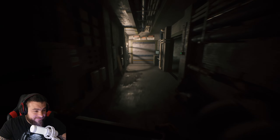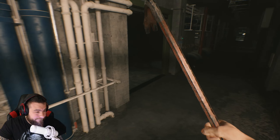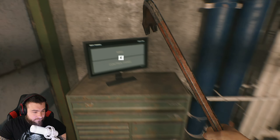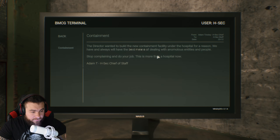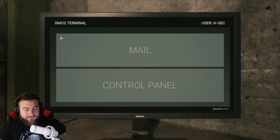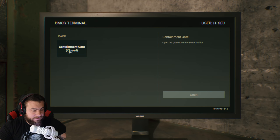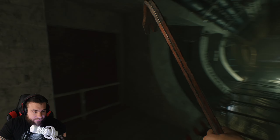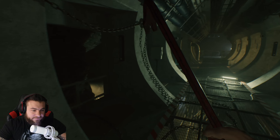Oh shit, when he pulled the crowbar up I thought something was coming from our left. Let's look at the access card real quick if we can. Oh never mind, I guess we can't. Mail. Containment director wanted to build the new containment facility under the hospital for a reason. We have and always will have the best means of dealing with anomalous entities and people. Stop complaining and do your job. This is more than a hospital now. Adam T., HSEC Chief of Staff. Is this some SCP-type shit? Containment gate closed. Open. Now, we can hear some heavy footsteps. This is some SCP-type shit.